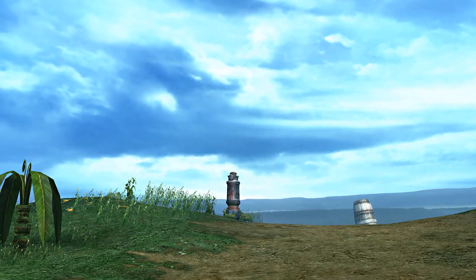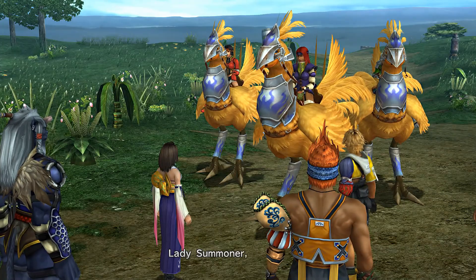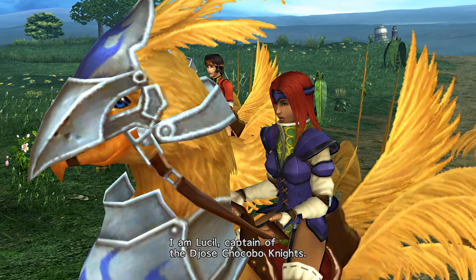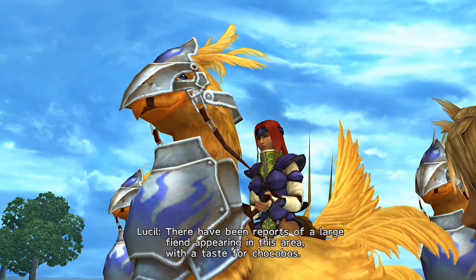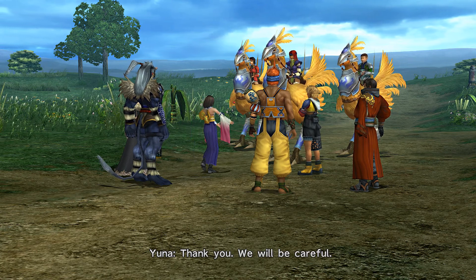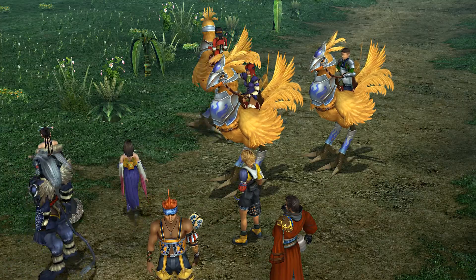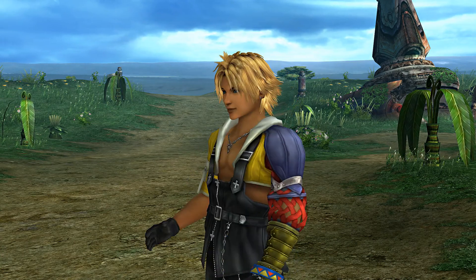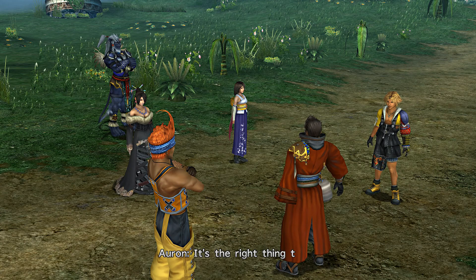I didn't realize we were so close to triggering a cutscene here. We could save some chocobos — they do need the saving. Alright, you already gave us stuff. Let's go ahead and level up our stuff a little bit — come up here, get some Focus. Focus is kind of like Cheer, a little bit, but for black magic. It doesn't increase your defense sadly.